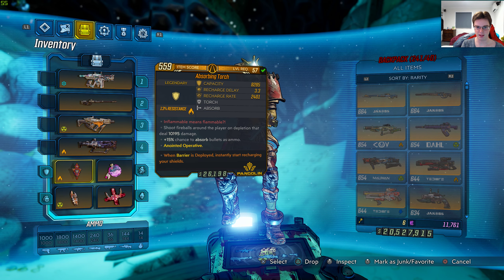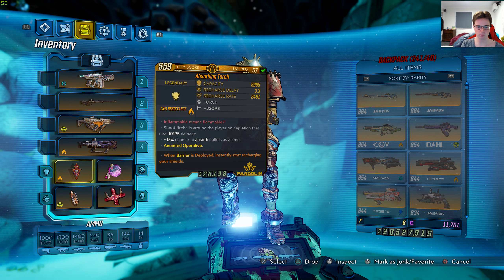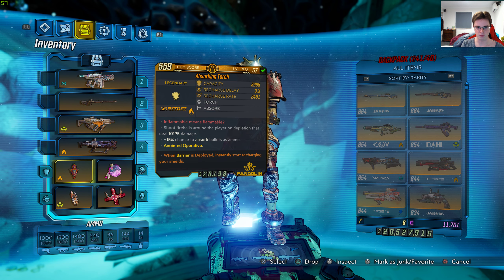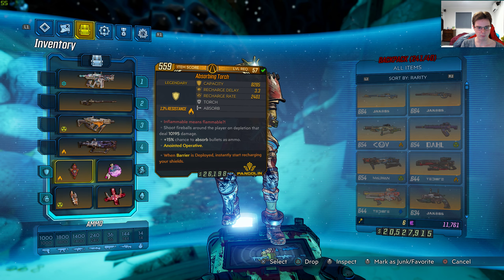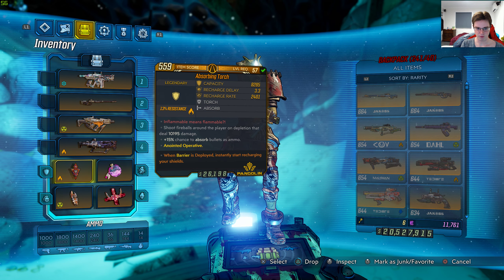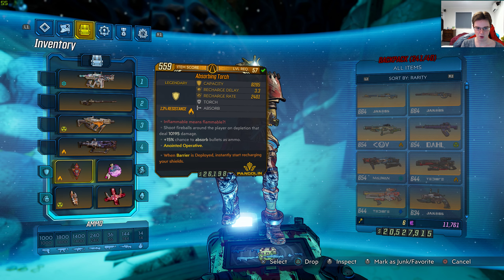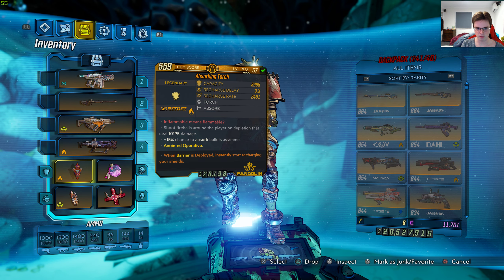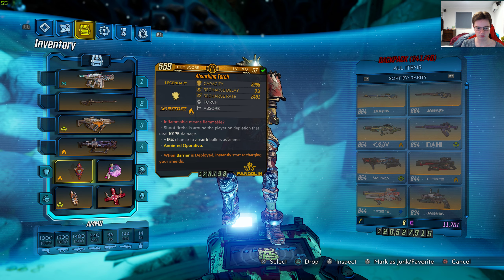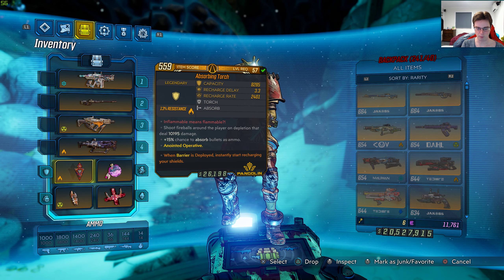It's level 57 with 8,285 capacity, 3.3 recharge delay, 2,401 recharge rate. The red text says 'Inflammable means Flammable.' And here's the legendary effect: shoots fireballs around the player on depletion that deal 10,195 damage, plus 15% chance to absorb bullets as ammo.